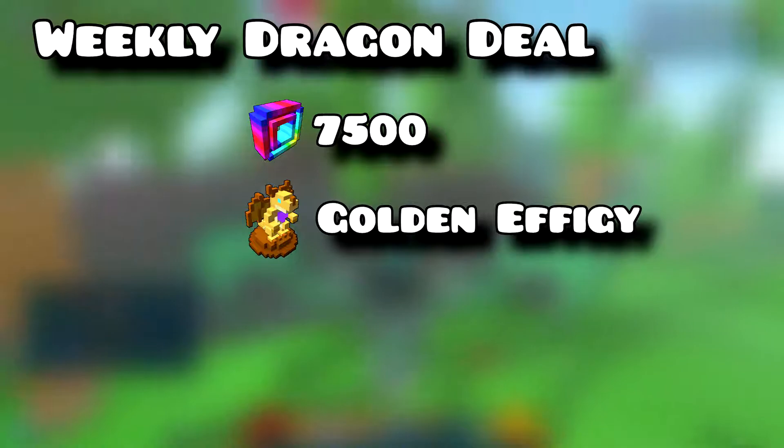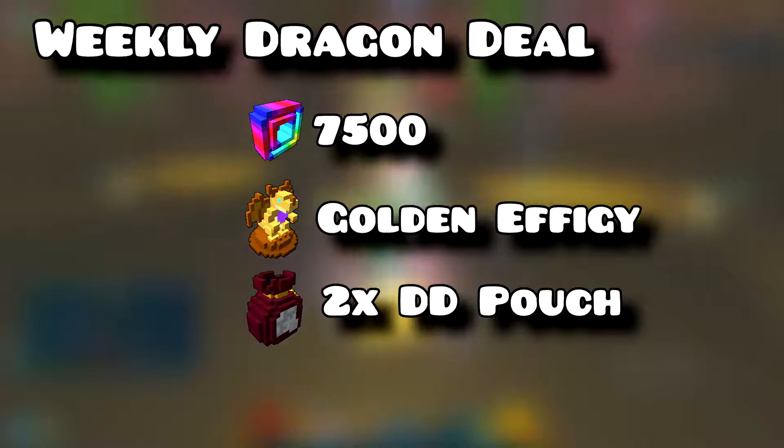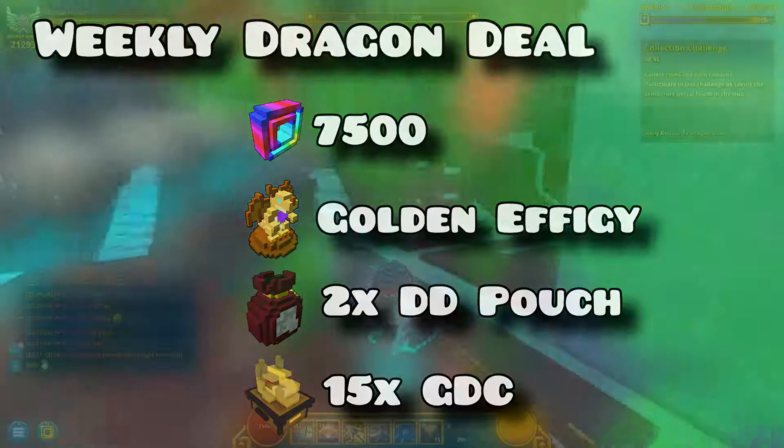It contains 2 diamond dragonite pouches which will give 10 diamond dragonites each if used. You can sell them on the marketplace. And the pack gives 15 greater dragon caches that you have to open because they are untradeable.